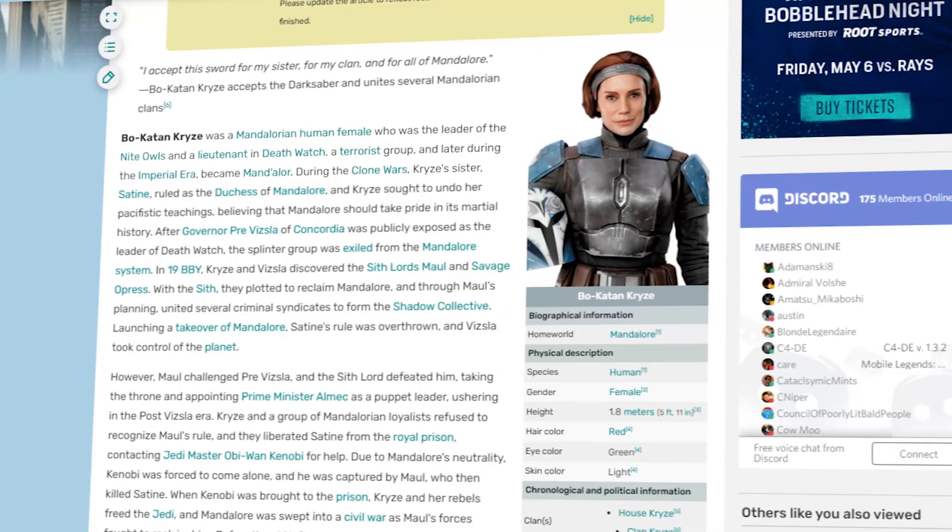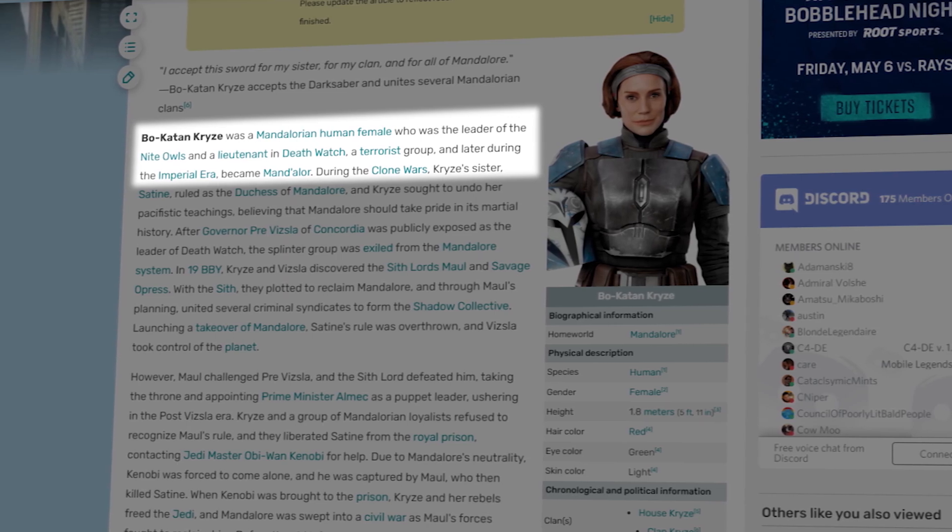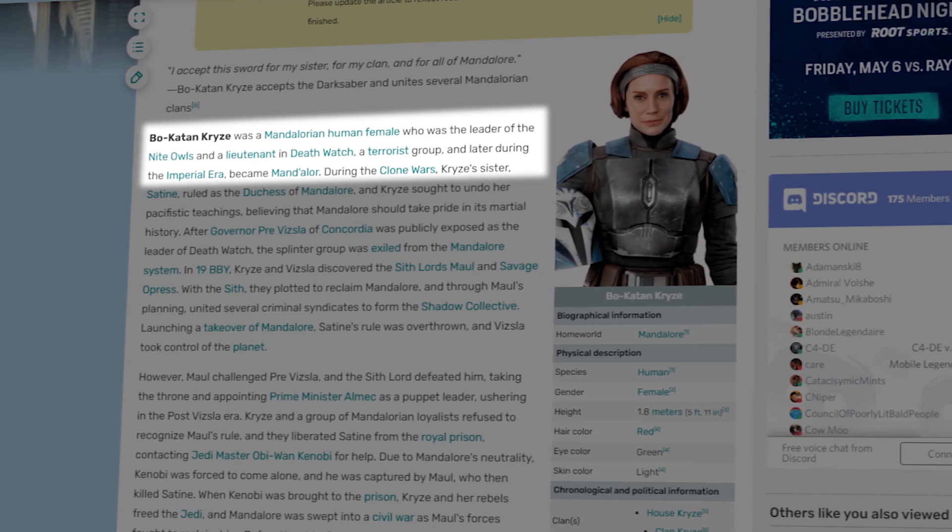Most of you know Bo-Katan — many of you probably from the most recent escapades in The Mandalorian. But a quick recap, thanks to Wikipedia. Bo-Katan is a member of the Death Watch, a terrorist faction of Mandalorians who wish to restore the ancient warrior way of their planet, Mandalore.